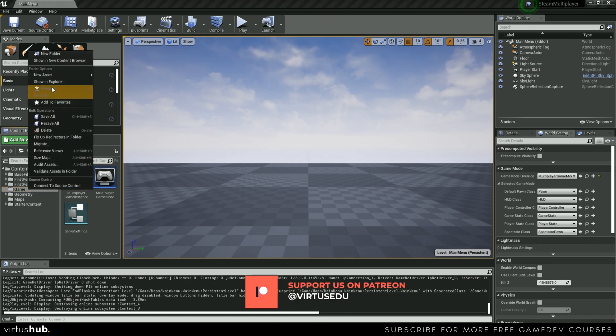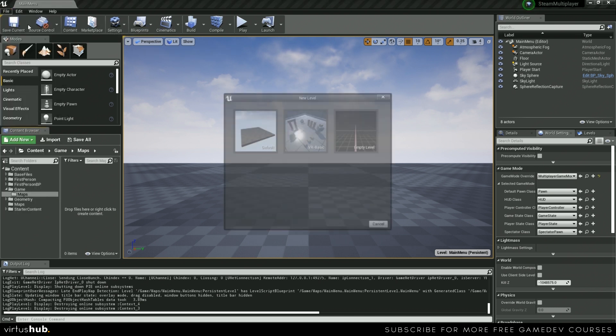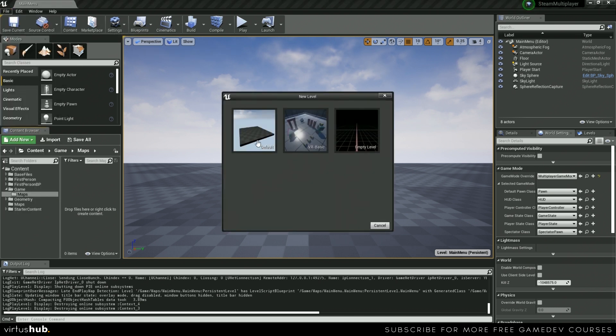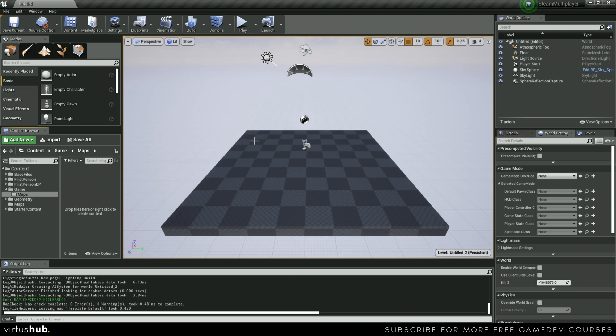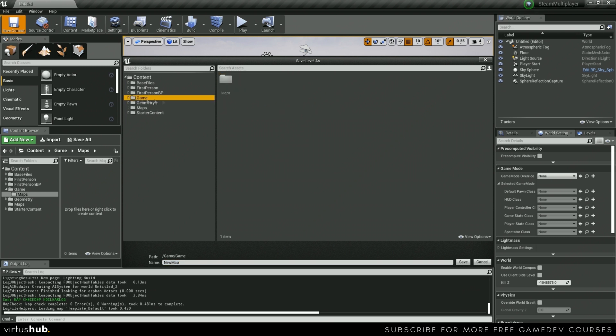The first thing we're gonna do is create a new folder and name it maps. Once you've created your maps folder, go up here to file, new level, and then select the default level. We're gonna click save current, find our maps folder, and name this multiplayer main menu.